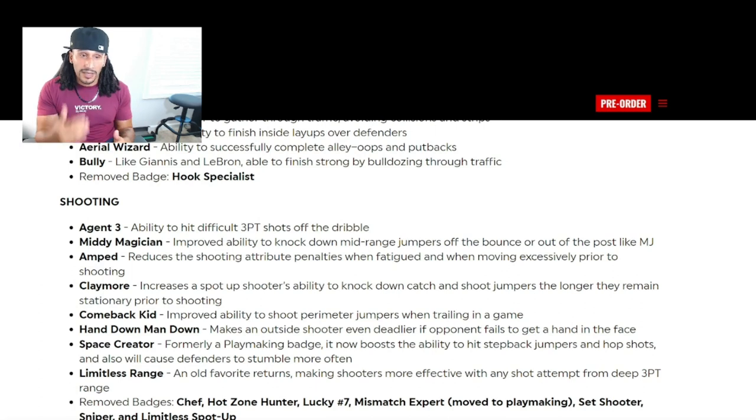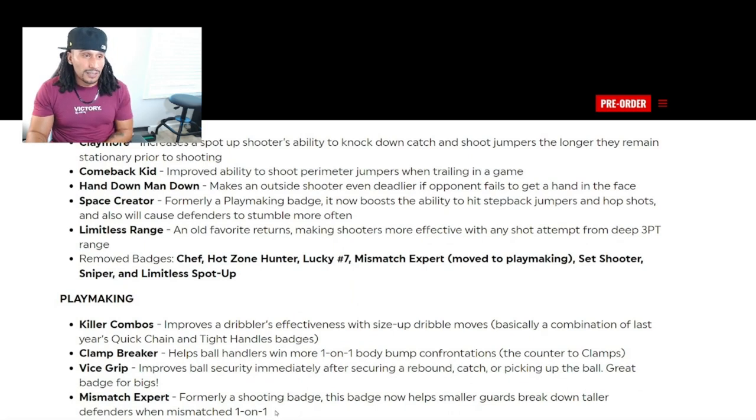Space Creator, formerly a playmaking badge, now boosts the ability to hit step-back jumpers and hop shots, and will cause defenders to stumble more often. Limitless Range, an old favorite, returns — making shooters more effective with any shot attempt from deep three-point range. Removed shooting badges include Chef, Hot Zone Hunter, Lucky 7, Set Shooter, Sniper, and Limitless Spot Up. Mismatch Expert has been moved into the playmaking category.